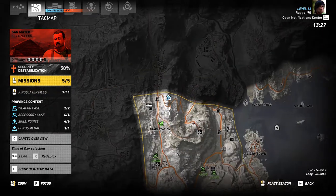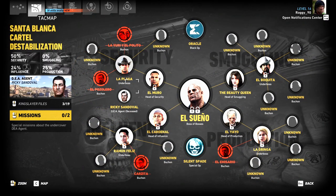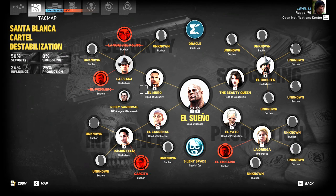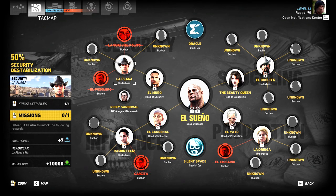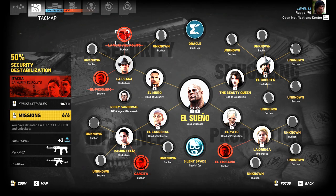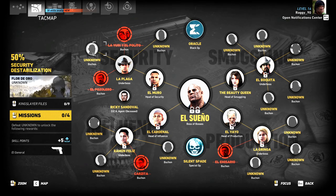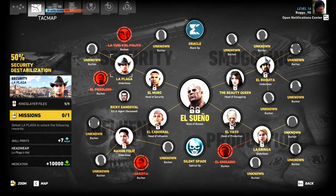Let me have a look at the map. If you scroll out, you can see - when you take two of the lieutenant's men out, you can take on the boss. We've taken out Pozolero, La Yuri, and El Polito, so we can now take La Plaga if we want to. There are two other main heads though - I think we should leave La Plaga for the immediate time being, but obviously we can do them whenever we want. Where's the mission at? It's in La Cruze - we've not been there yet. Mission zero of one.